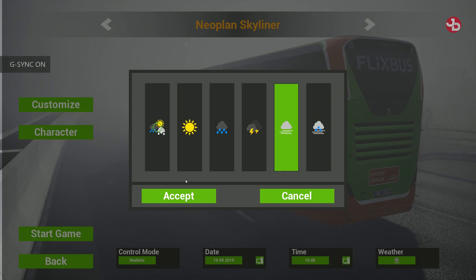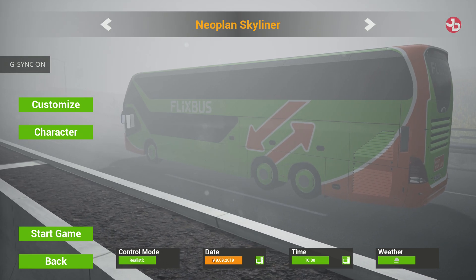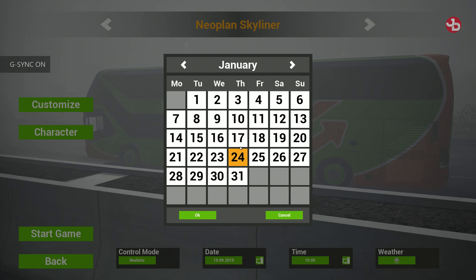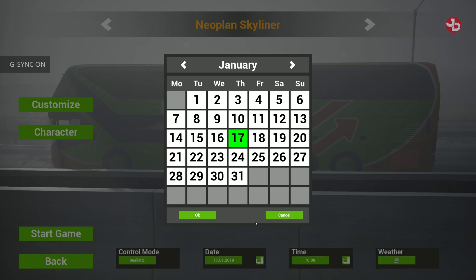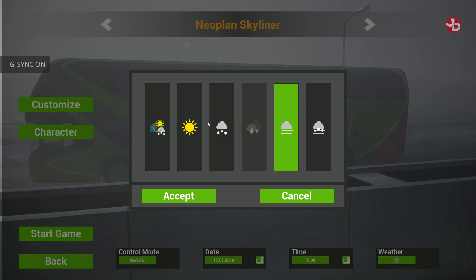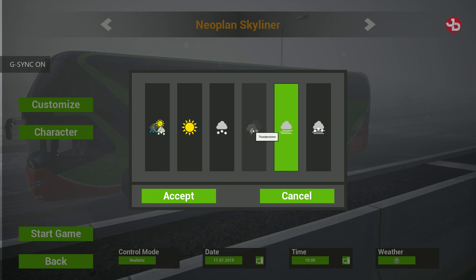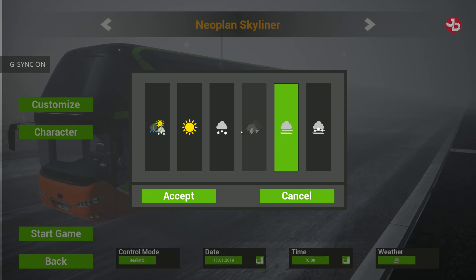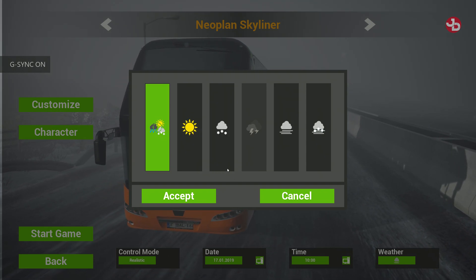From yesterday's video you saw I was doing winter. To get winter, go to your date and jump over to the wintry months — any wintry month will unlock your winter season. There it is, winter season. But look, thunderstorms is locked now, which means you have to jump to September or October to get thunderstorms.